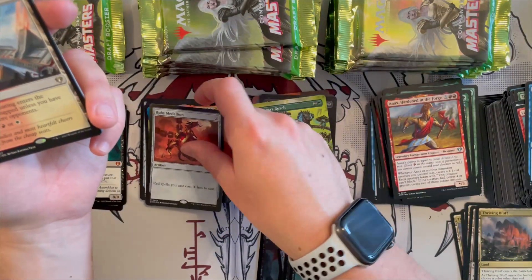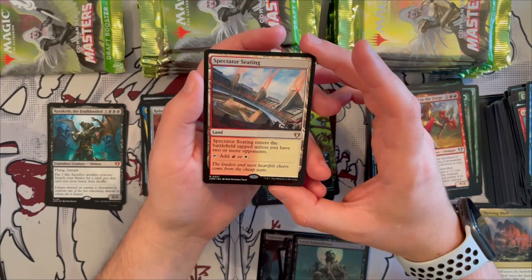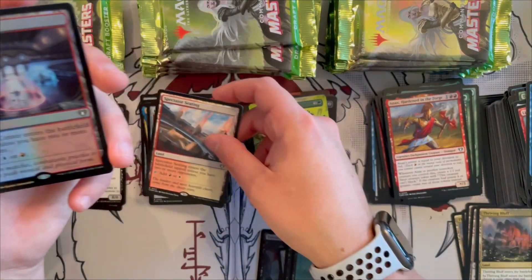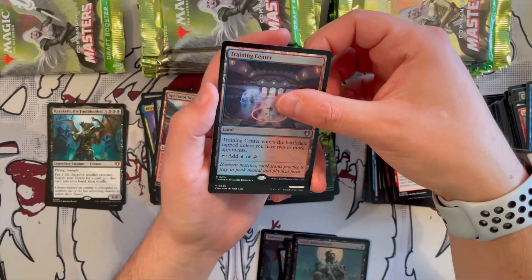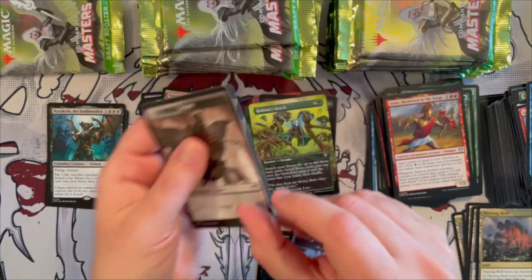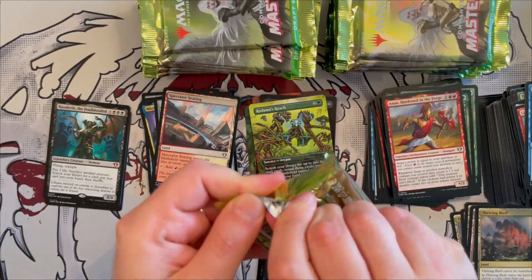Spectator Seating — another two-or-more-opponents land, the Boros one. Very beautiful. And we get a foil Training Center — very nice booster overall. Very beautiful cards. Then we get a spirit and a mirror token.